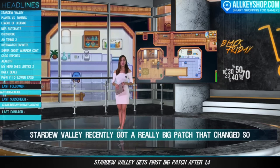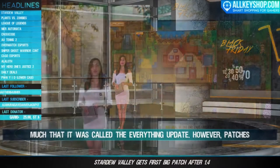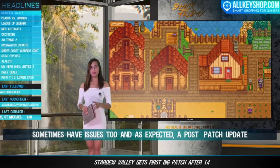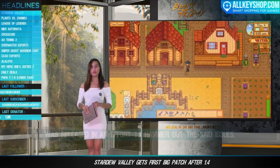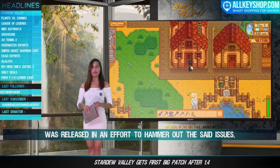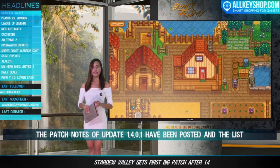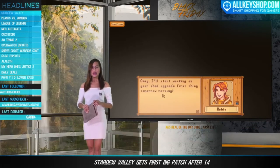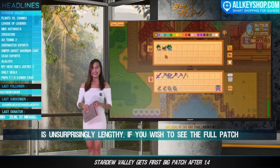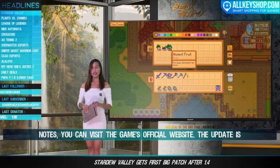Stardew Valley recently got a really big patch so significant it was called the 'everything update.' However, patches sometimes have issues, and as expected, a post-patch update was released to hammer out said issues. The patch notes for update 1.4.0.1 have been posted and the list is unsurprisingly lengthy. If you wish to see the full patch notes, visit the game's official website. The update is live for PC players, but not yet for console and Android players.